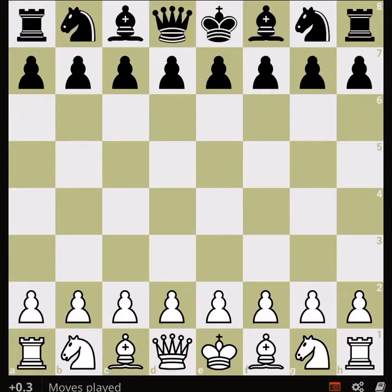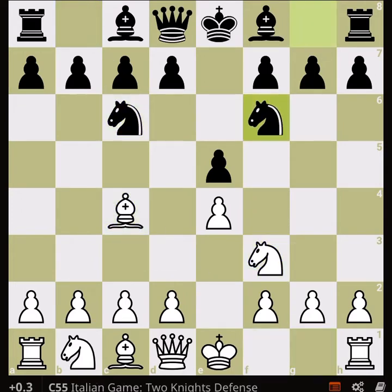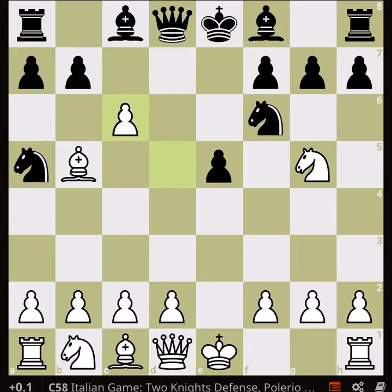We are here with the second part of our Fried Liver Attack, which starts with the Italian Game. After the Two Knights Defense by black, we play knight g5, attacking the f7 spot. Black's only response is d5, and we take. Last time we saw what happens if the knight takes; this time we go to the main line: knight a5, check, takes, takes.